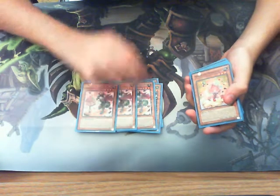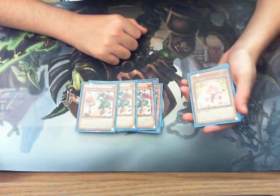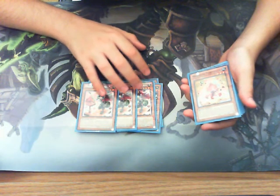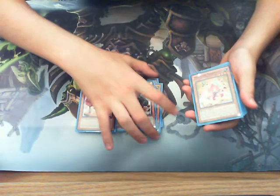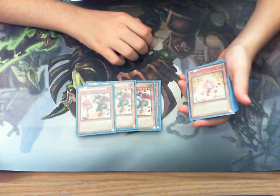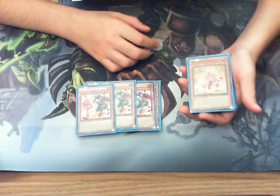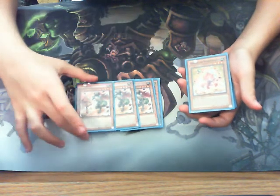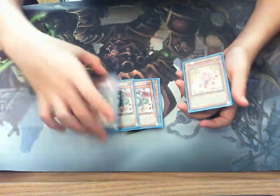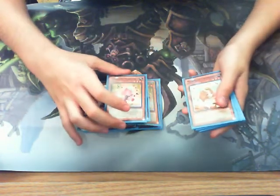I play 3 Gelato. If he's special summoned, I can add 1 Madulce spell or trap card from my deck to my hand. I must control a beast type Madulce monster though in order to activate it. Pretty much the main reason why you would run him is because he's a target for invoker — summon invoker, use his effect, special summon Gelato in face up defense position from your deck, and go into rank 4, most likely your army suit depending on the field. So I play 3.